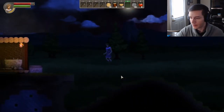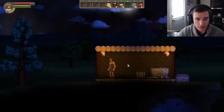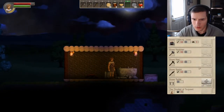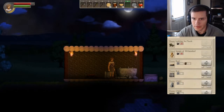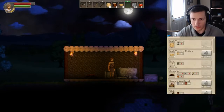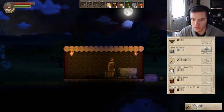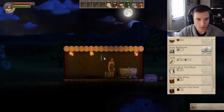Now that we have those planted, we'll make some more torches real quick — actually we just need general hand crafting. Torch — yes! Now we have some torches, we can light up our little house. Awesome.